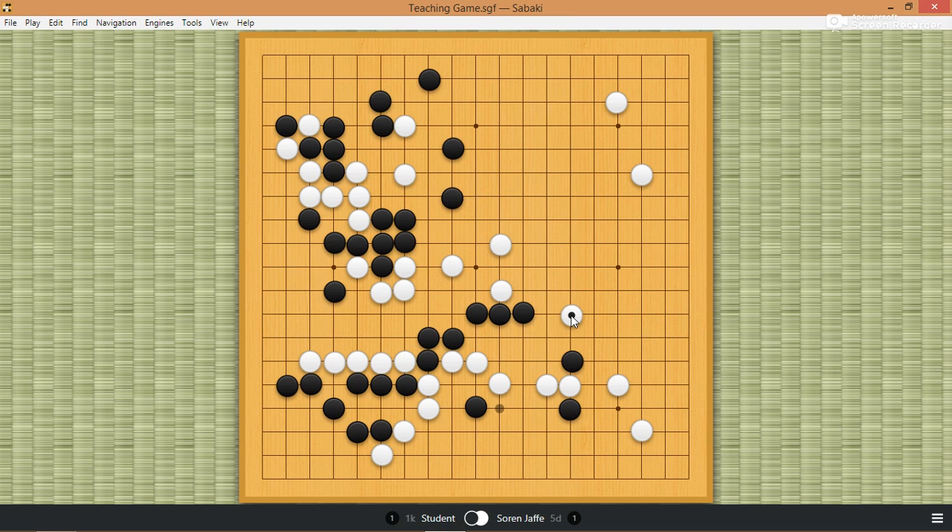So of course white pokes at the shape, and black crawls again. He has weak groups. I don't really understand this crawl, because maybe black can peep directly and then do this. And I've always told my student: this was a peep — so don't play from peeping stones or probing stones. And in this case, look, you can see he played from a probing stone. So white just plays there, and then black attaches. The attachment's good.